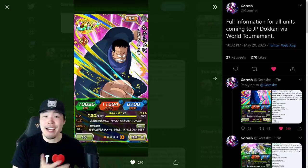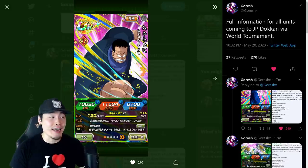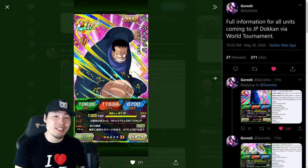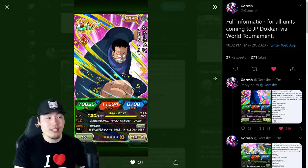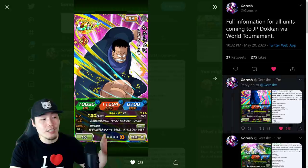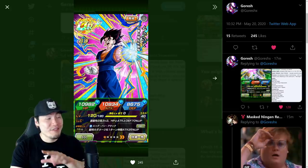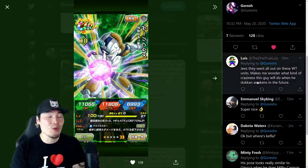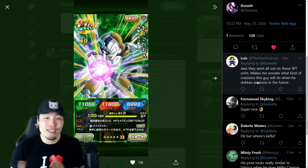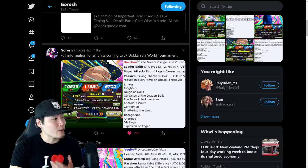Hey, what's up guys, I'm Tiger with Tiger Uppercut Media back with another Dokkan Battle video. Today we're gonna quickly cover the details for the new JP data download that just happened about 10-15 minutes ago. The only things added were details for two new Dokkan awakenings — the world tournament STR Aider and the AGL base Vegito — as well as the new world tournament reward, Mecha Frieza. As always, a huge shout out to Goresh for all the translations.